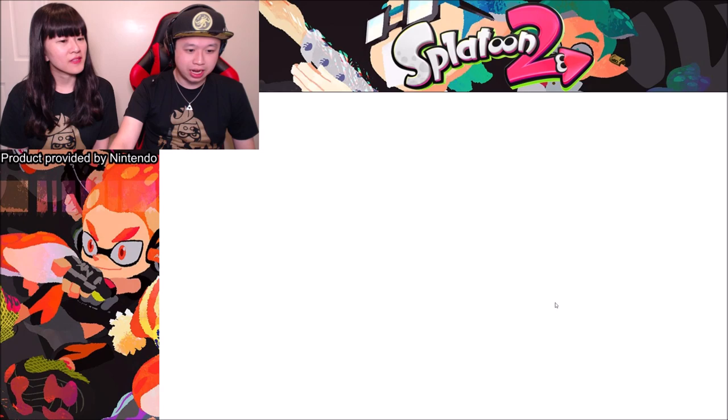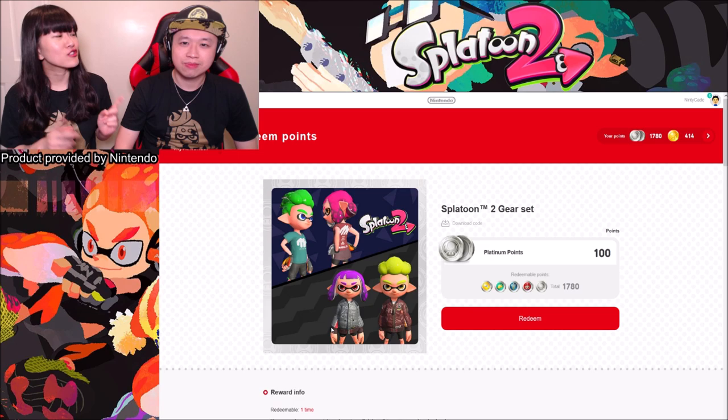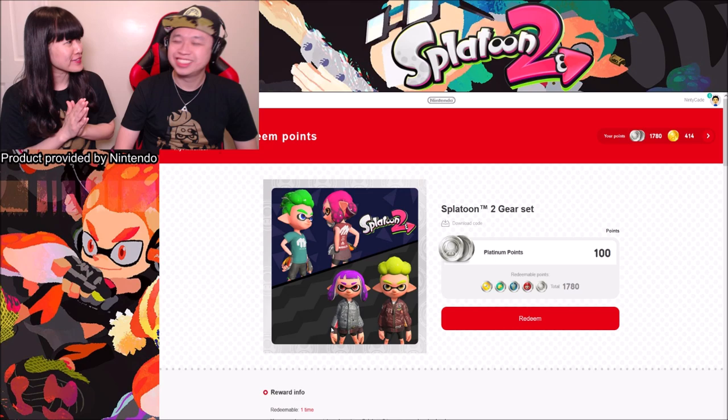The bomber jacket was only available through 7-11 — you had to buy the game at 7-11 back in 2017, get a code, and automatically receive the in-game gear. For the other two, the t-shirt, you had to buy certain Splatoon 2 merchandise available at 7-11 and then get a code to unlock the gear. We didn't get these gears back in 2017 — two years ago — so I am so happy and really excited.